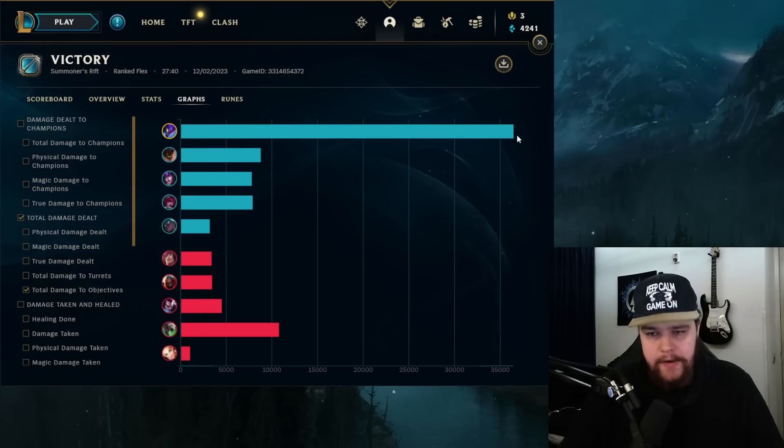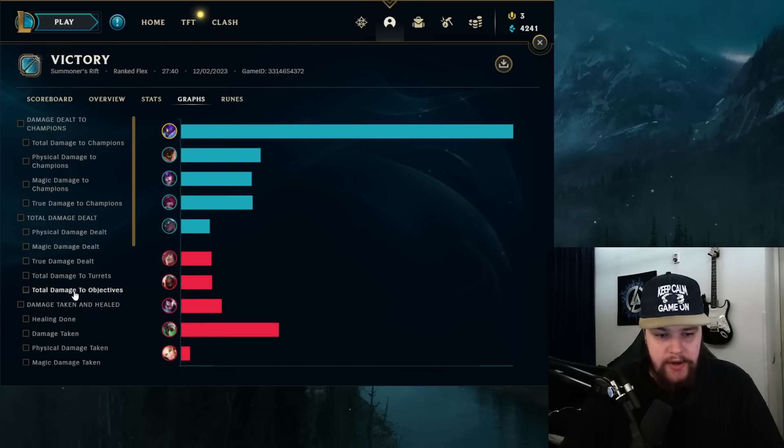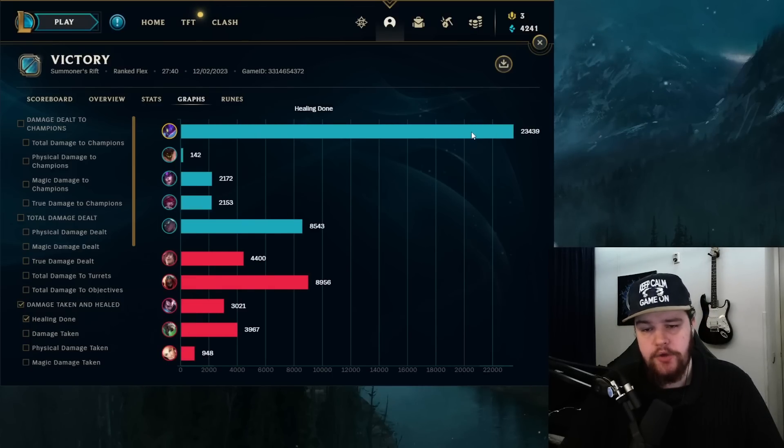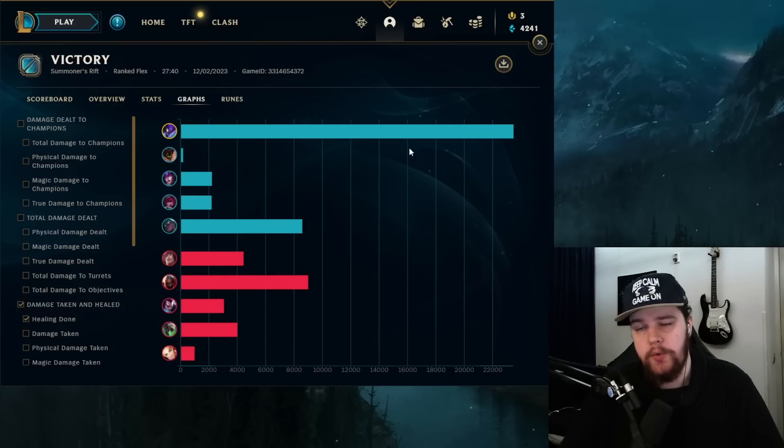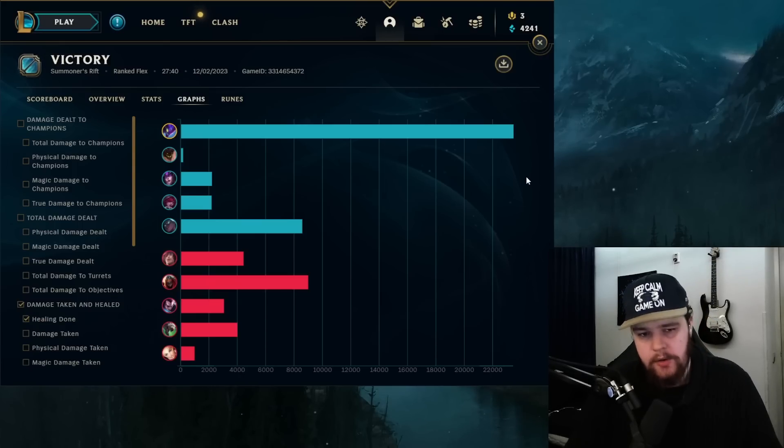If objective damage is not the highest stat and you are doing very poorly but still winning, then you are playing your role wrong. You need to look for more dragon, rift herald, and baron opportunities. It should be 30-40k and very much the highest stat in the game if you are the winning jungler. Healing done at 23.5k — that is a lot. This build is very sustain-heavy because Goredrinker still has the omnivamp aspect which synergizes really well with Kai'Sa's Q damage. Isolation Q gives a ton of omnivamp regeneration. That's why Goredrinker is so good for Kai'Sa instead of Eclipse — because they removed the omnivamp from Eclipse.